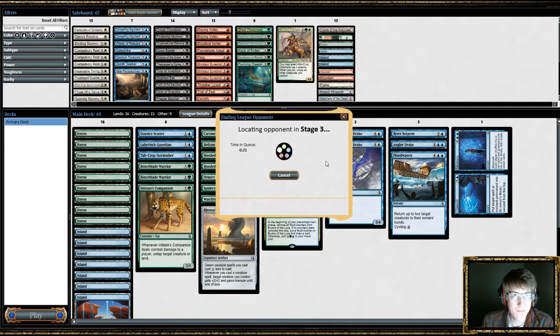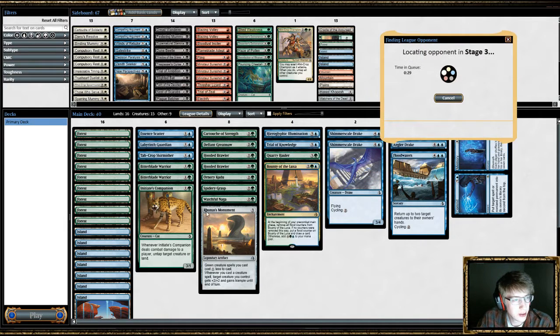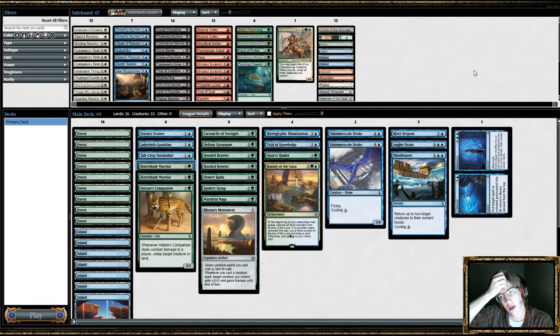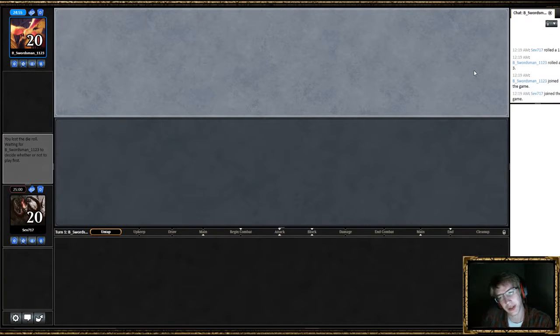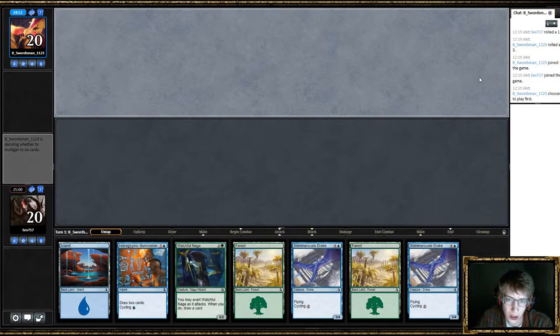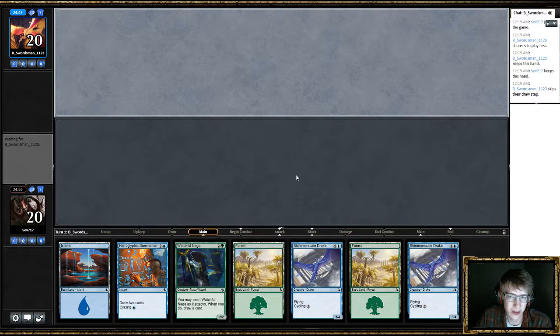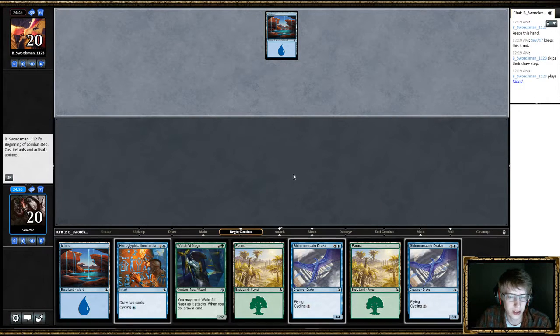So you can draft more. I'm still not sure whether Rhonas's Monument is good, because every time I've drawn it, it's either been like pushing through several damage in a game in a way that a creature just wouldn't be able to do. And other times it's just dead. There's no middle ground — it's always just either insane or sort of nothing.